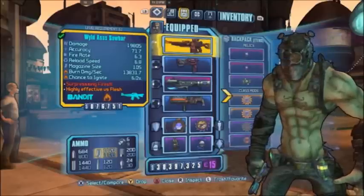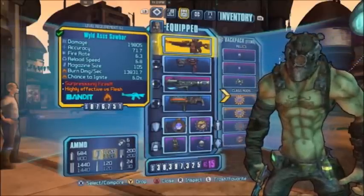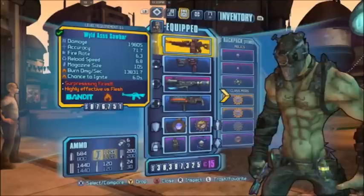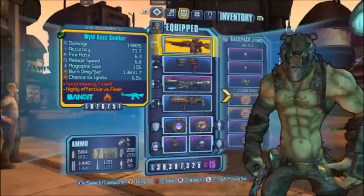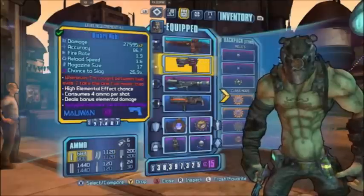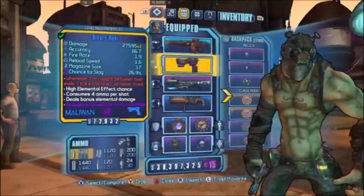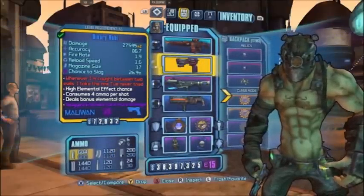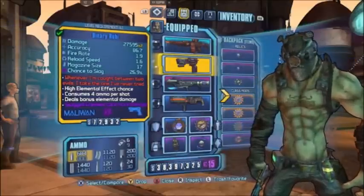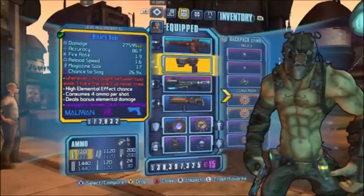This build focuses on health, fire damage, and health regeneration. To begin, I've selected the Sawbar — a very powerful fire assault rifle, but only effective if you are a certain distance away from your target. Next, I've selected the Ruby for the same reasons as the last build, but to a greater extent. Since this build is focused mostly around health and health regeneration, the Ruby is definitely a key factor within this build.